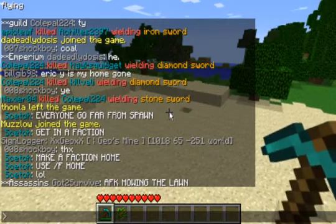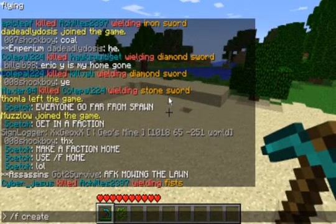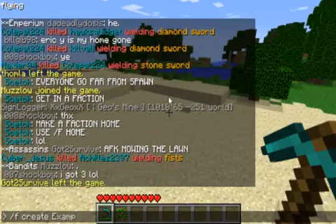To create a faction, you type /f create, and I'll do /f create example.